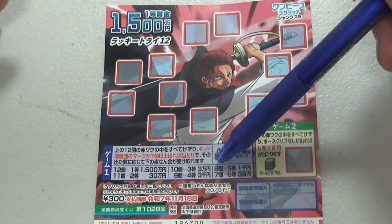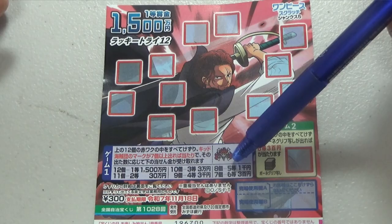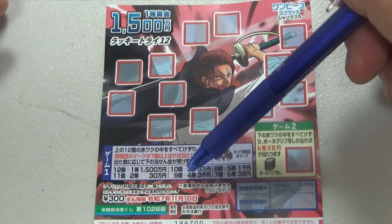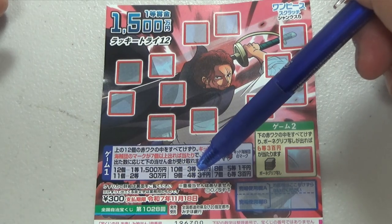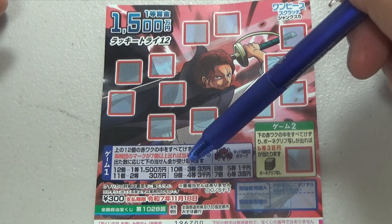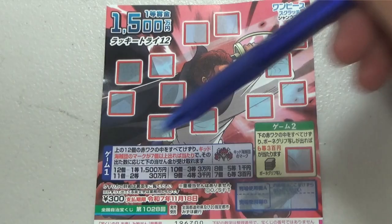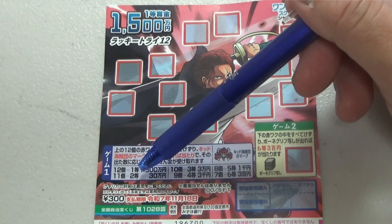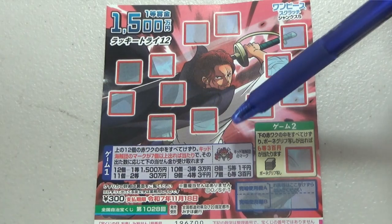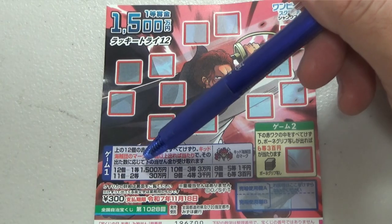If you find eight of these marks you win the fifth prize, which is Senen. If you find nine marks you win the fourth prize, which is Senzenen. If you find ten marks you win the third prize, which is Sanmanen. If you find eleven marks you win the second prize, which is Sanmanen. And if you find all twelve marks you win the jackpot — the first prize, Sengohyakumanen.